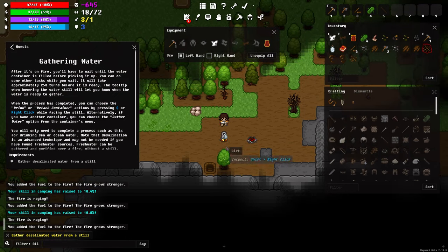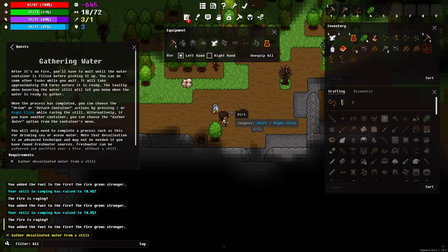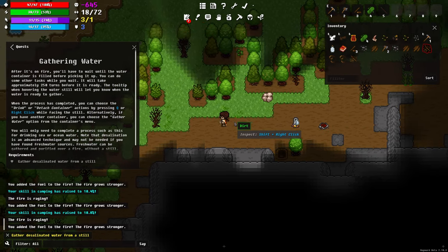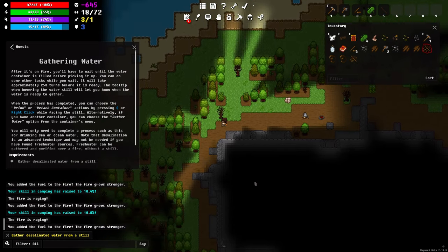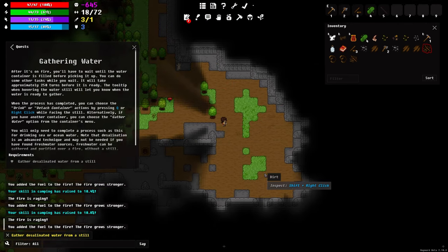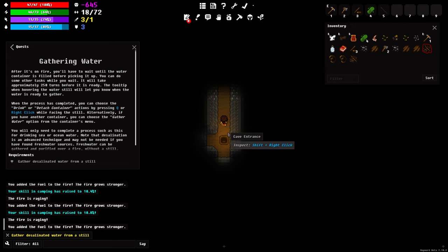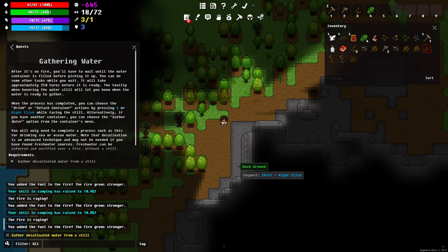Now it wants me to wait until the still is done desalinating — that takes a bit. If we were using real-time turns it would tick as we go, but the only time this progresses is when we move around and perform actions. So while that's doing its thing we can explore our surroundings. I saw a slime earlier — I'm not going to mess with it, they're neutral and won't attack if you don't attack them. We also passed a cave entrance earlier — probably a bit too spooky for our skill level but an option once we're prepared.